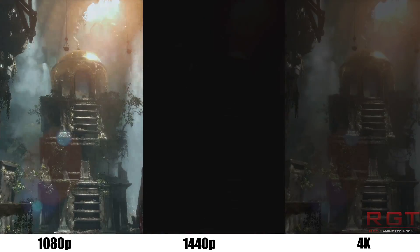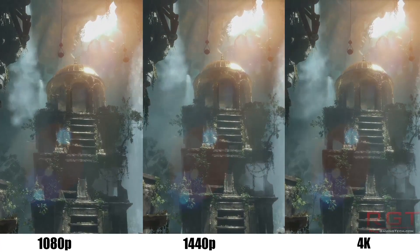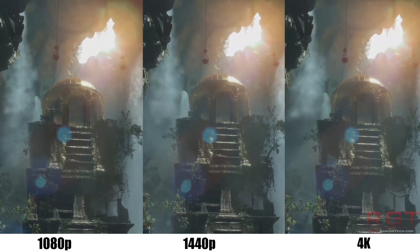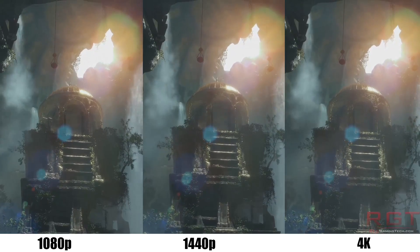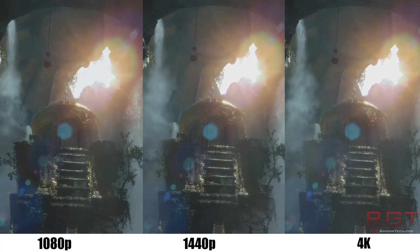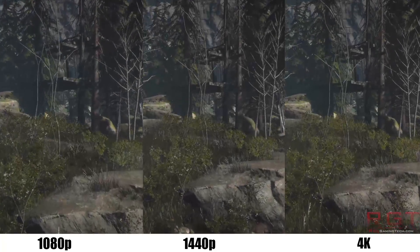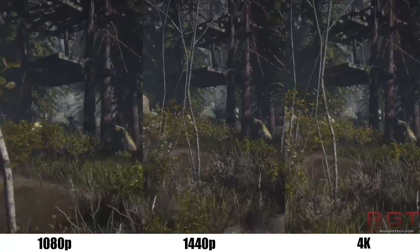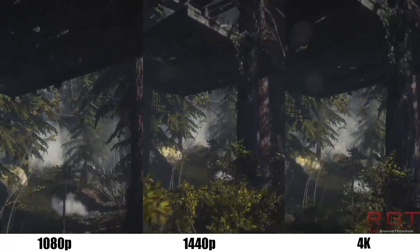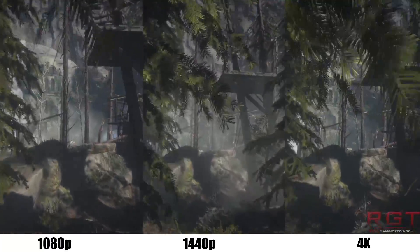For 1080p, an RX 480 or a GTX 1070 are perfect, with the 1070 being the fastest of the two options. If you do insist on 4K at 60fps or more, then dual GTX 1080s is really the only way to go. For folks who are buying the Omen X for a second gaming room, particularly true if you're buying the monitor simultaneously with the system, a good compromise between 1080p and 4K is 1440p.